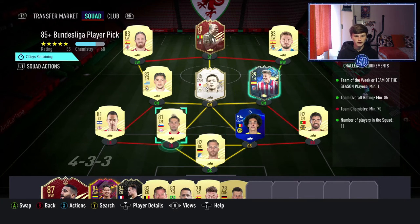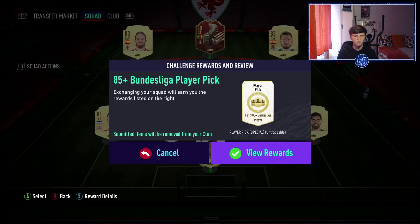So that was a good one, and he's very, very good. But this one I'm going to submit Baby Nakata, Abubakar that I've never used, Llorente who's okay but not for my team, and the rest is pretty low rated.